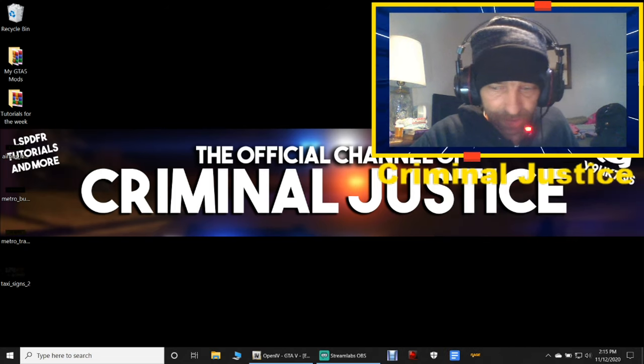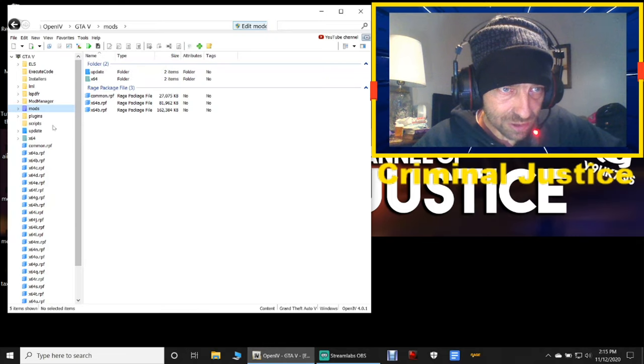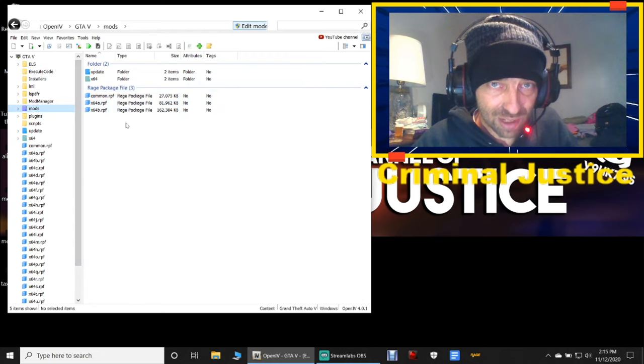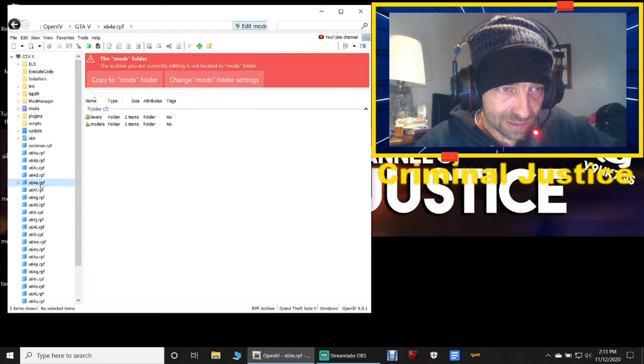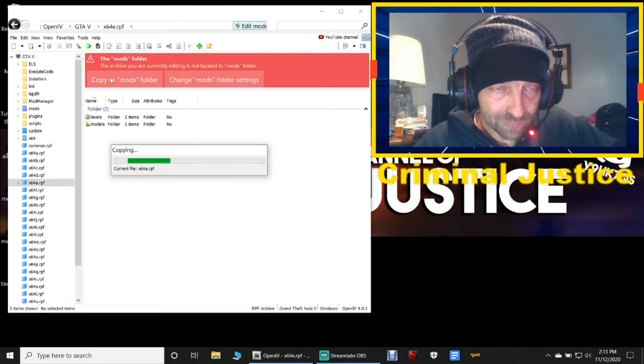Close out of this and get rid of that shortcut. Open up OpenIV and click on Mods. If you do not have the Time64e folder, go to the side column — as you can see I don't have it — so click on the Time64e.rpf in the side column and click Copy to Mods Folder. It takes just a second to copy over.